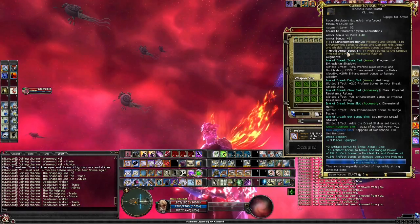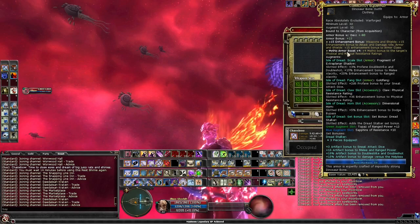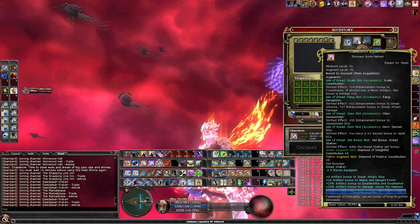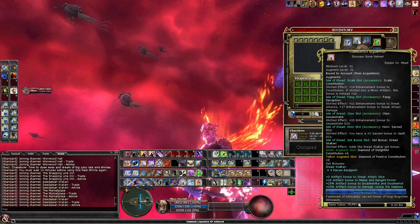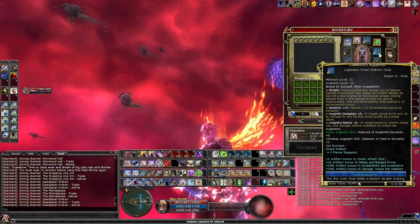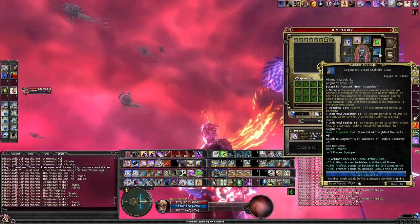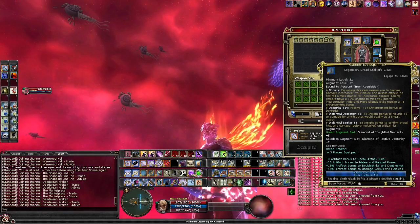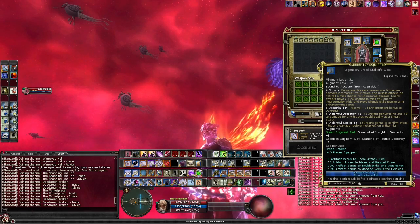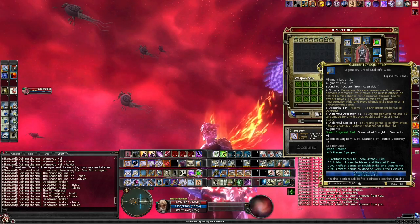Here is my Dread Stalker set — my armor, and my helmet. I made the helmet my constitution item. And the cloak: I found myself missing Insightful Seeker and Insightful Deception, so it had to be this cloak. I have a craftable version, but in order to fit those bonuses in I had to go with the named cloak. It is also my dexterity item.